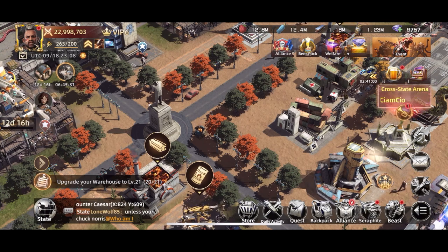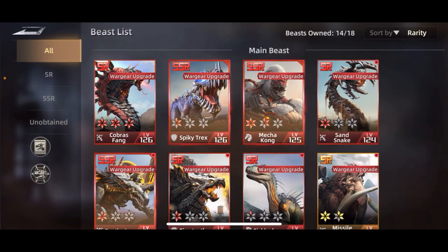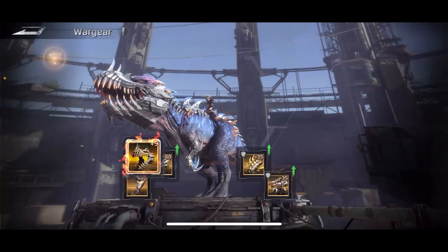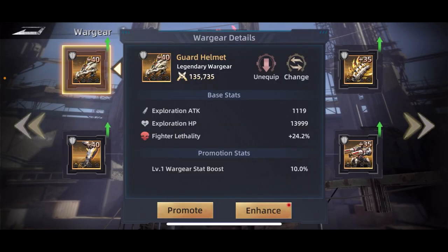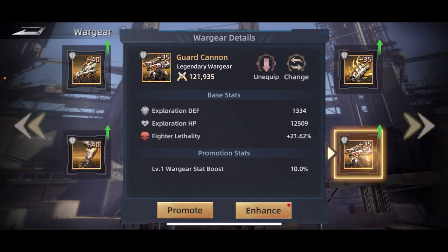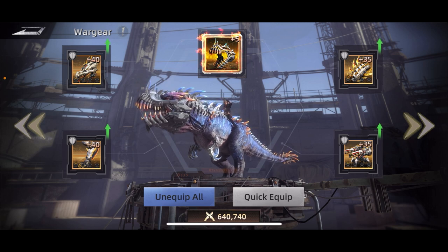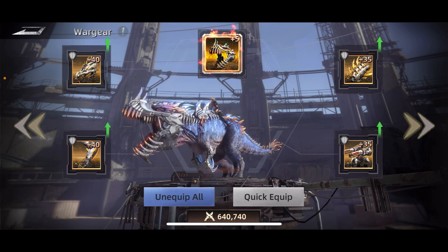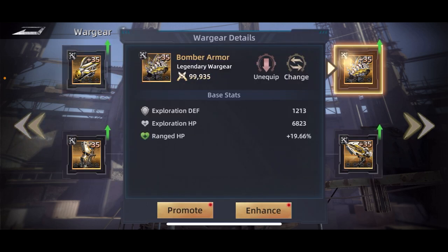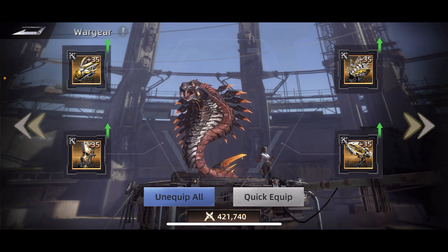The next thing I recommend is beast war gear. I've got all gold, level 35 to 40. If I click on these — fighter lethality plus 24%, fighter HP plus 21%, 24%, 24%, 21.6% — that's almost a 50% boost in HP and lethality just from this equipment for one beast. Similar equipment for the others gives you good amounts of stat boosts if you have good war gear.